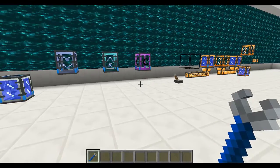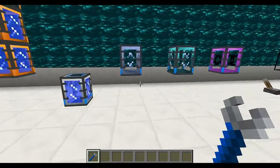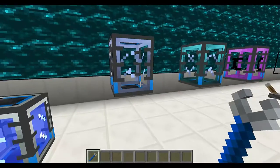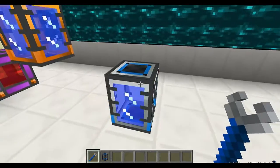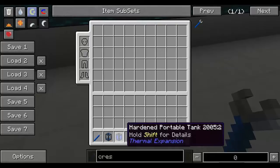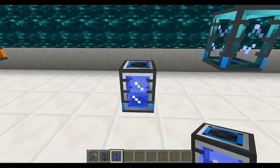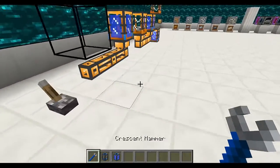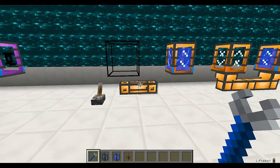Here's a nifty trick you can use with portable tanks and fluid ducts: shift right-click them with a crescent hammer to remove them from the world. If the tank has liquid inside, it will keep that liquid in your inventory, and when you place it back in the world the liquid is retained. You can do the same thing with fluid ducts and other items and blocks in the mod.